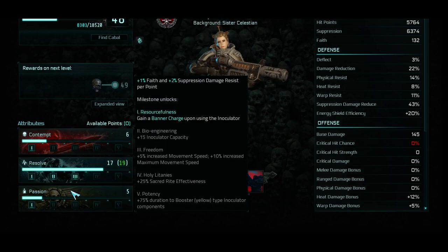And then Passion — your last stat — has to do with your Maximum Faith Value and your Suppression Damage Resistance. You'll notice it has quite a bit of mix: Inoculator stuff as well as Movement Speed and then your Sacred Rite Effectiveness, which is the one that dictates your Faith Generation.